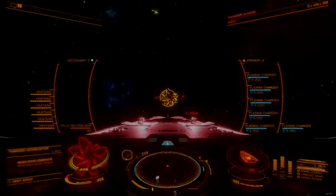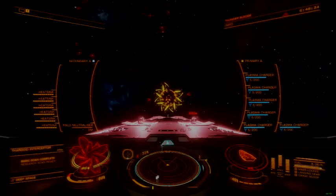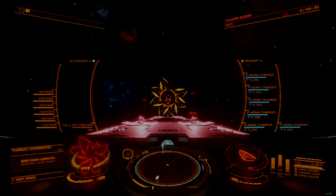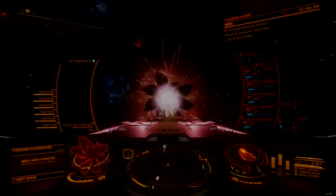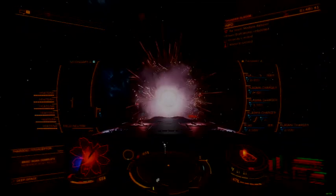Like its little brother, the 5F stabilizer is slaved to main power and cannot be controlled by the pilot in flight. No power priority can be set, and the module cannot be uninstalled while more than four experimental weapons are mounted.